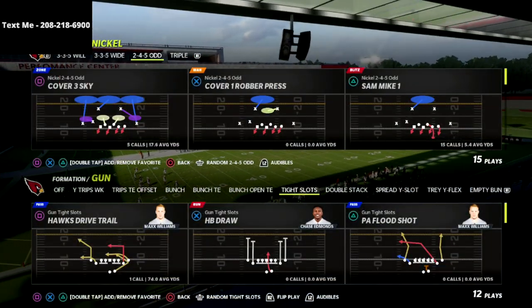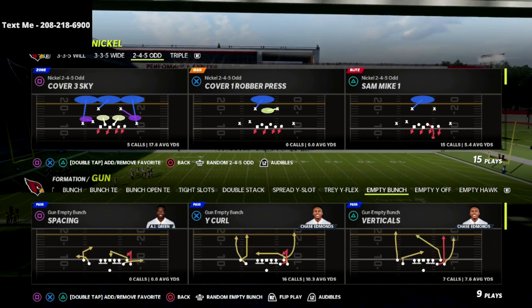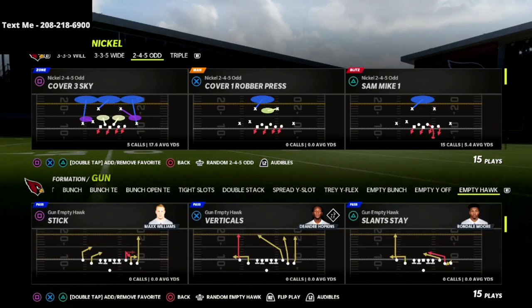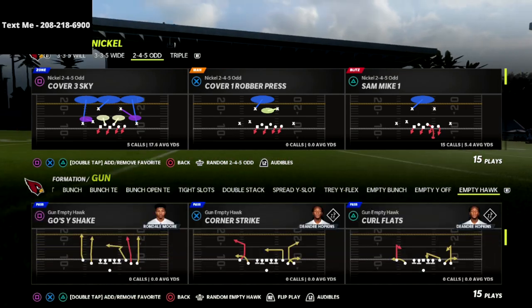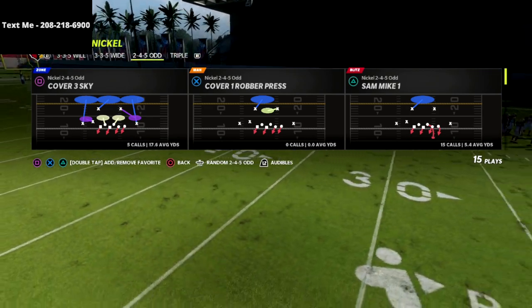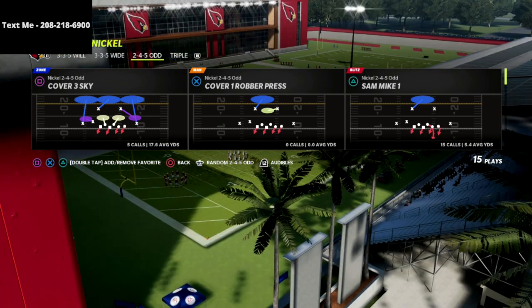In this video I'm going to give you a very simple way that you can defend any five wide formation — whether it be empty bunch, empty spread, any of those sets. I'm going to give you a really good defense that you can use to slow down some of the things that a lot of people like to run out of five wide. I think five wide is actually a very underrated offense in this year's game.